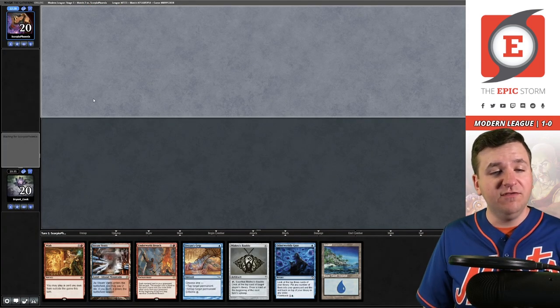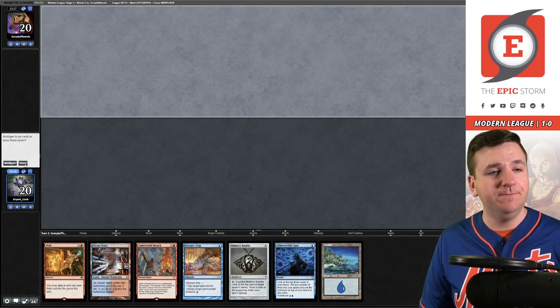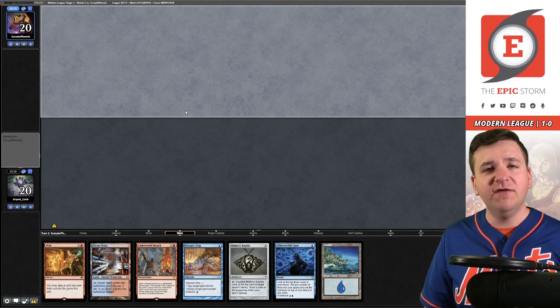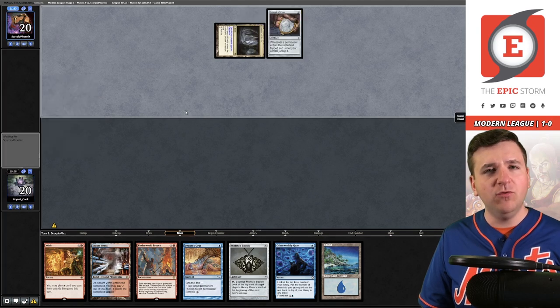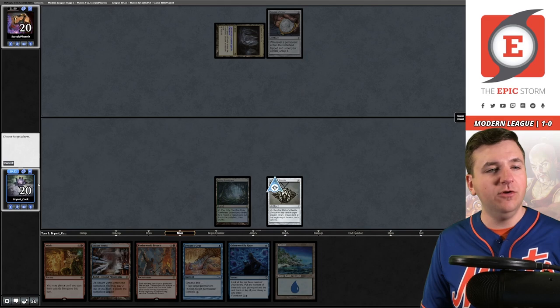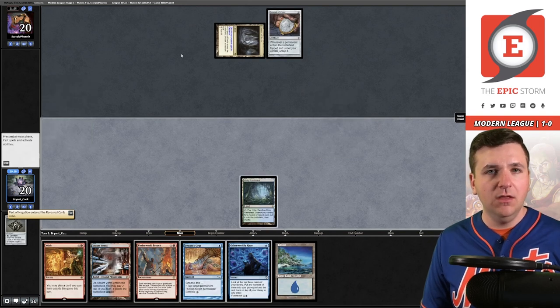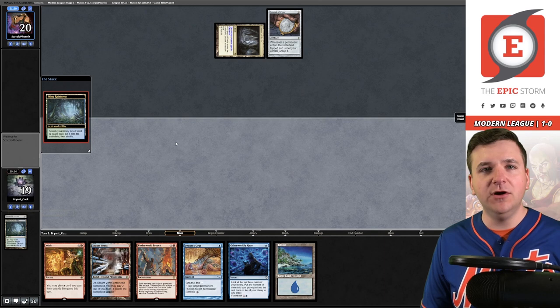Really good hand — the only thing it's lacking is a Lotus Field, but we have Otherworldly Gaze to dig for it and a Mishra's Bobble. I'm all in. They've kept their five-card hand. Cavern of Souls naming Elemental — probably for Endurance — and they have an Amulet of Vigor. Let's start off with the fetch to thin the deck and increase probability of finding Lotus Field. Got Act of Negation — but they have Cavern of Souls so I'm not super interested in that. I'll fetch and pass, planning to cast Otherworldly Gaze in their upkeep with the Bobble trigger on the stack.